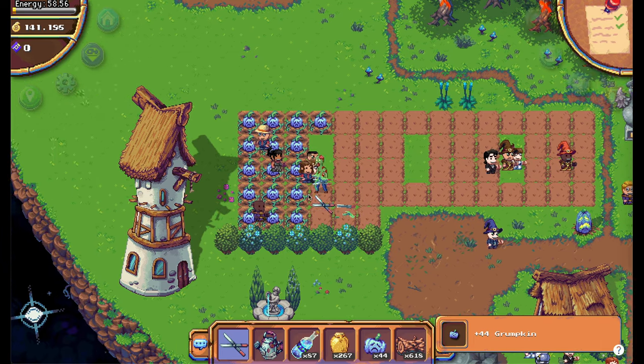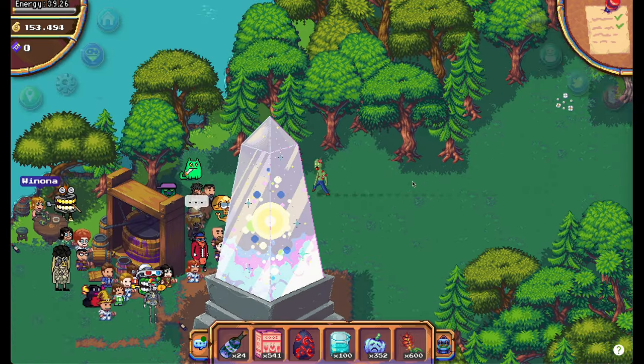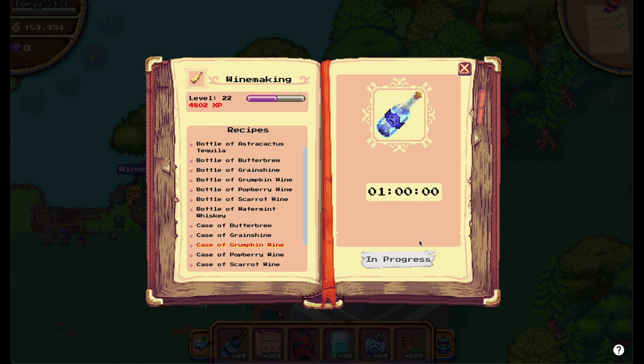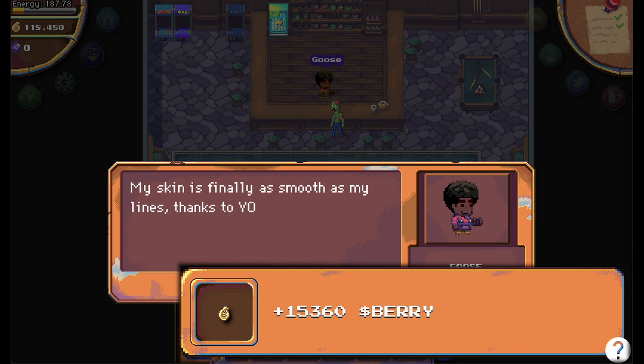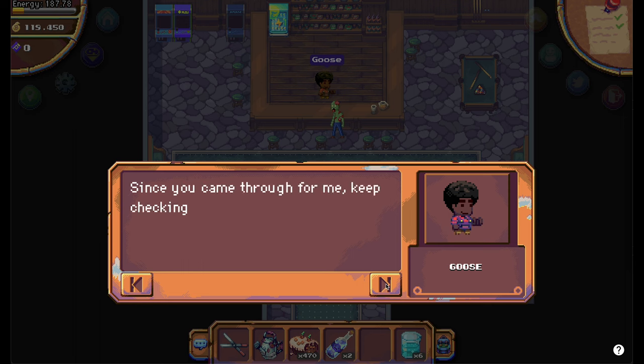Once you have gathered all the resources go to the winery and make the Grumpkin Wine. Once you have 24 bottles you return to Goose to deliver them. As a reward Goose will give you 15,360 Berry tokens and you can keep 2 bottles for yourself.